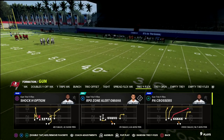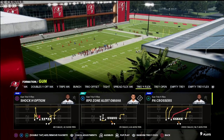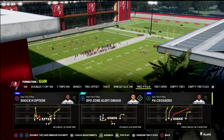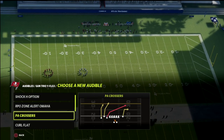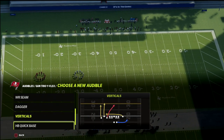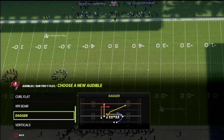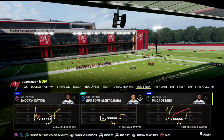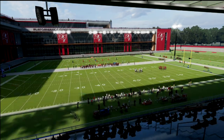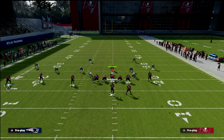I keep coming back to Trio Y Flex — it's a lot of fun to run, and really what makes it so good is this post route from the play PA Crossers. PA Crossers has everything that you need built within one concept. I'm going to set a couple of key audibles — dagger and curl flat — and it also has a quick base run and an inside zone. But let's talk about PA Crossers and what everyone in the community is sleeping on: this post route to Mike Evans.